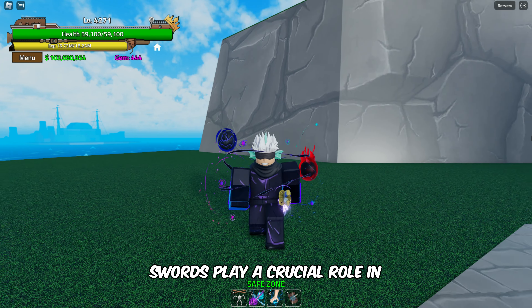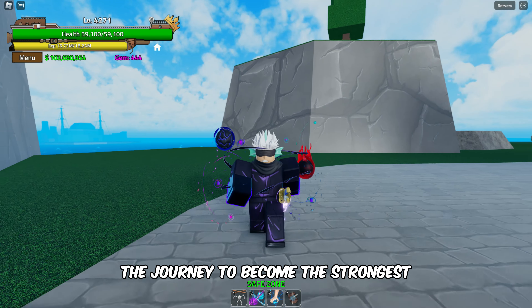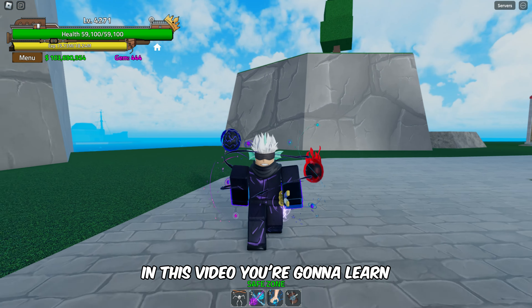In King Legacy, swords play a crucial role in the journey to become the strongest. In this video, you're going to learn where to find the Hellsword and Miramasa in King Legacy. Don't forget to subscribe for more captivating King Legacy content. Alright, let's dive right in.